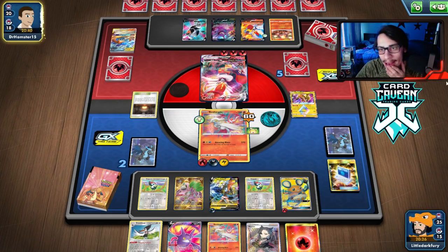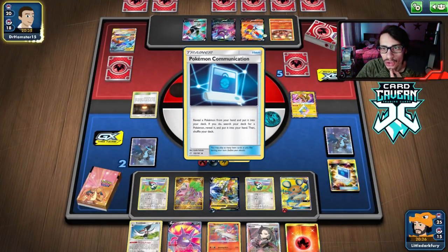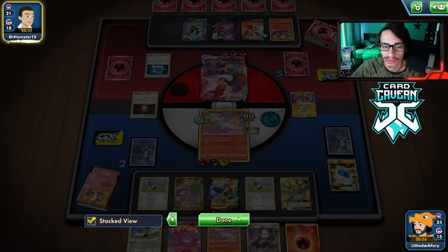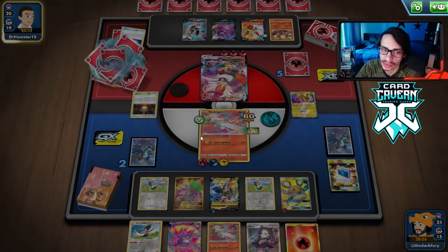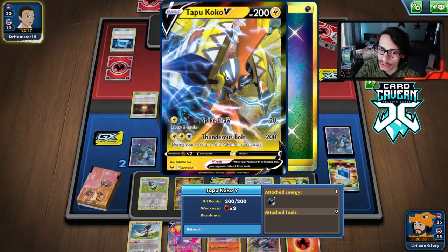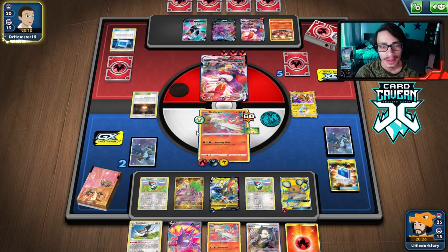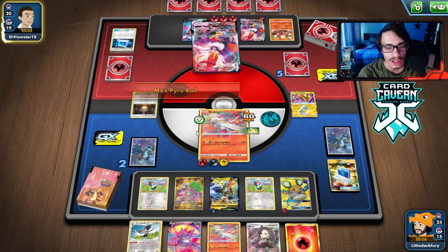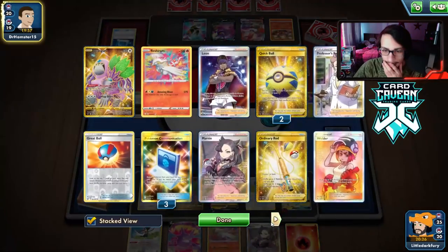We got a Supporter - there's the other Reshiram, that's huge! There's Crobat. Those are probably the three best prizes we could have gotten. We can go Tingly Return into Reshiram. They might have a Switch though - they haven't played one yet. They might have Crushing Hammer. I just don't understand why people play Crushing Hammer in Welder decks. They could Boss something this turn which would save us a lot. We don't have our other Boss. Oh they got double Cinderace now - we just have to get another Reshiram in play to win this. We need to Tingly Return and make sure they don't have a Switch.